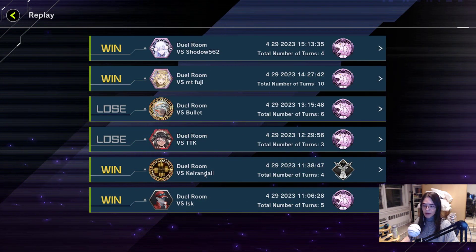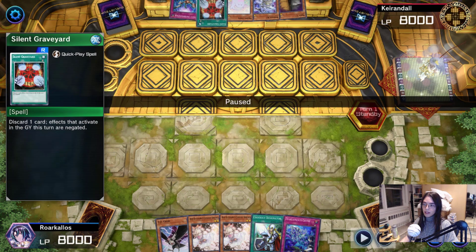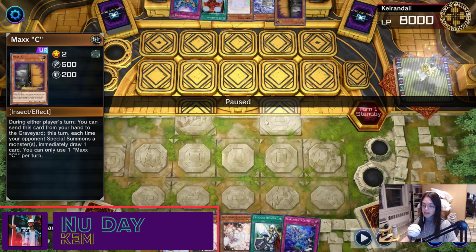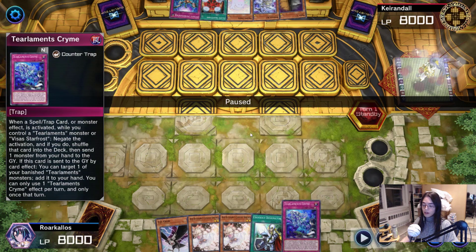My next game is against Kay Randall. Kay Randall has won the coin toss, and they've opened Imperm, Silent Graveyard, Melfi Penny — the bane of my existence — Jet, and Maxie. I opened up Crow, Ash, Ash, Designator, and Crime. So I've completely bricked. Kay Randall has a playable hand, but you're going to see that they elect not to combo just yet.